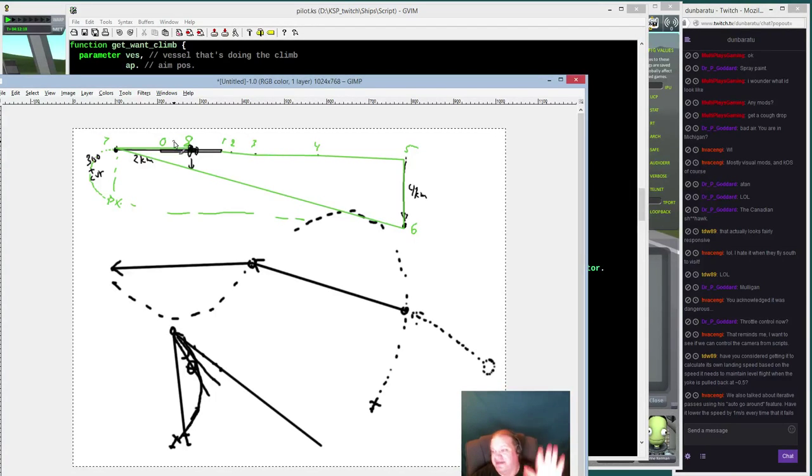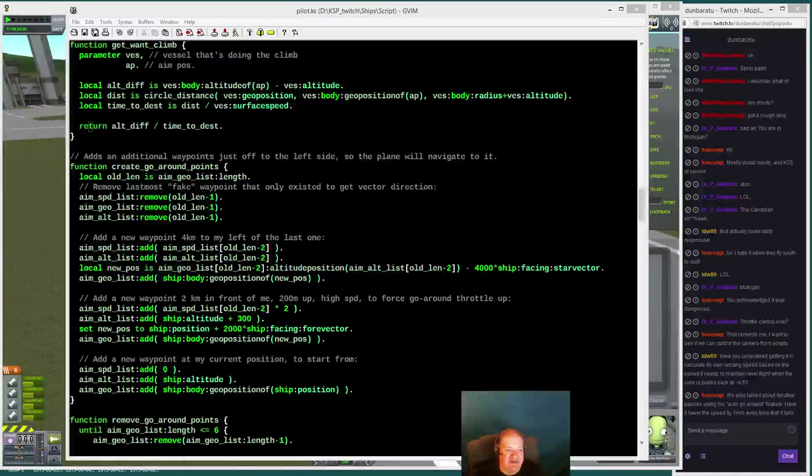Because point 6 is 300 meters up in the air and I'm currently near the runway, and because I also set it as a high-speed point, the script figures it needs to pull up and kick in the throttle — which is exactly what you want during an abort go-around. So I didn't need any special logic other than just inserting waypoints for it to follow.